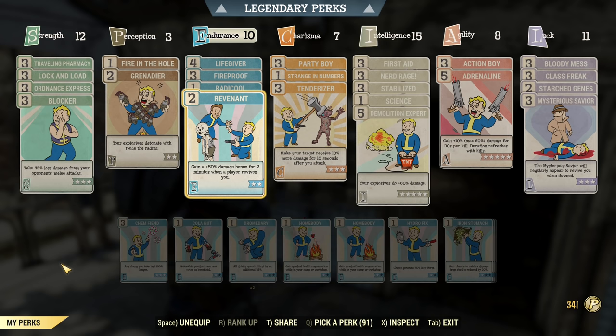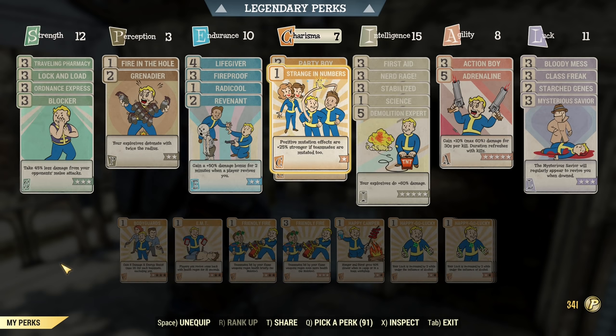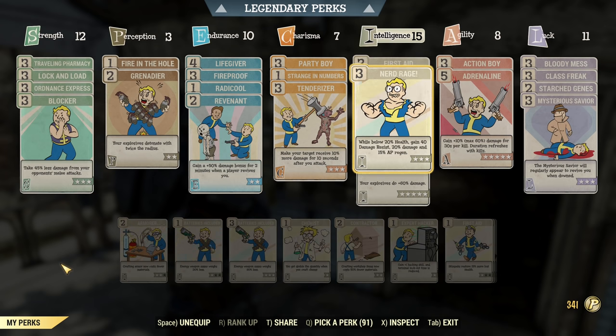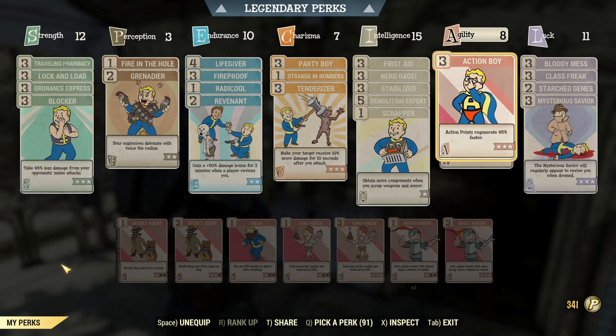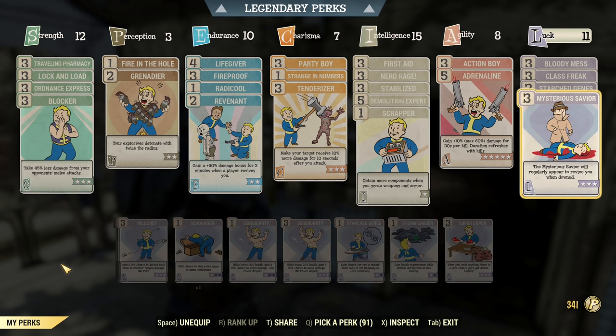Revenant gives an occasional damage boost, especially if you play on a team and go down intentionally. Under Charisma, Party Boy is very important if you want crazy good accuracy in VATS thanks to Sweetwater Special Blend. Strange in Numbers makes mutations stronger. Tenderizer for even more damage. Under Intelligence, First Aid is very handy, Nerd Rage is a must — crazy boost for your grenades and launchers. Stabilized — launchers don't benefit from Heavy Gunner but they do benefit from Stabilized. Demolition Expert is self-explanatory. Scrapper helps with resources. Under Agility, Action Boy regenerates action points faster — a comfort perk — and Adrenaline, max it out, because there aren't many bonuses that boost explosive damage and Adrenaline is one of them.